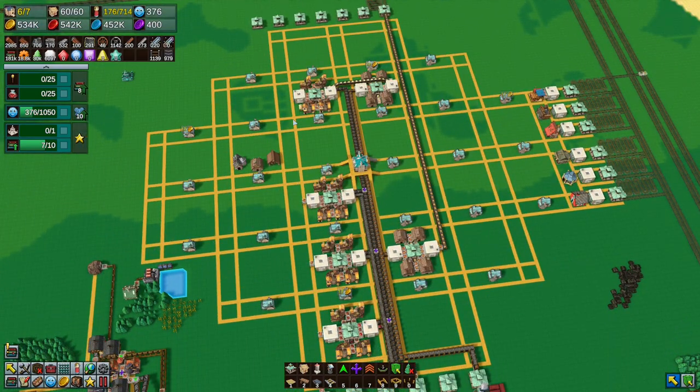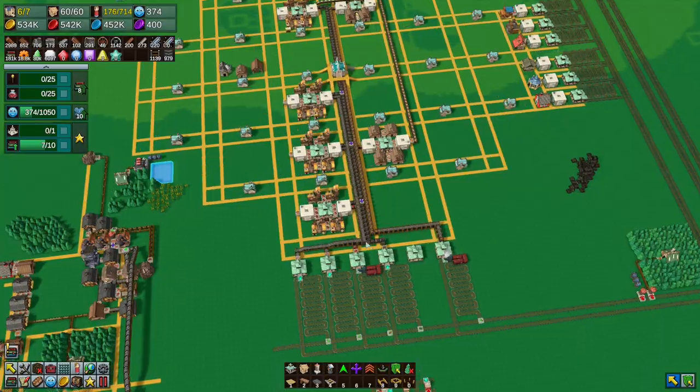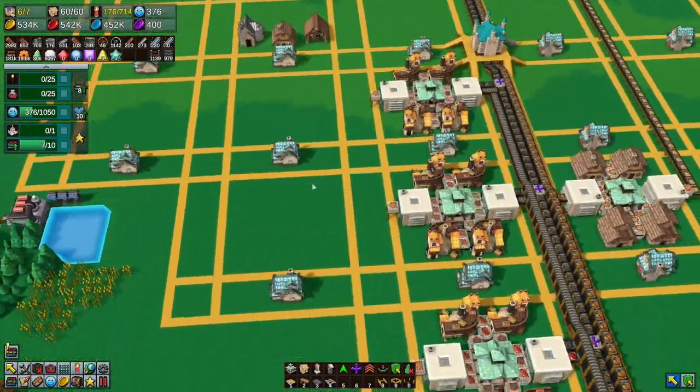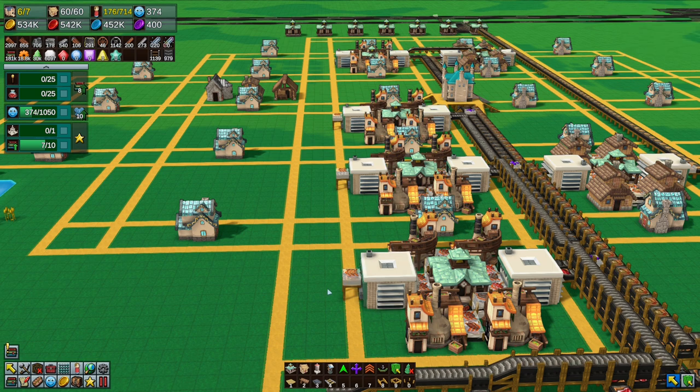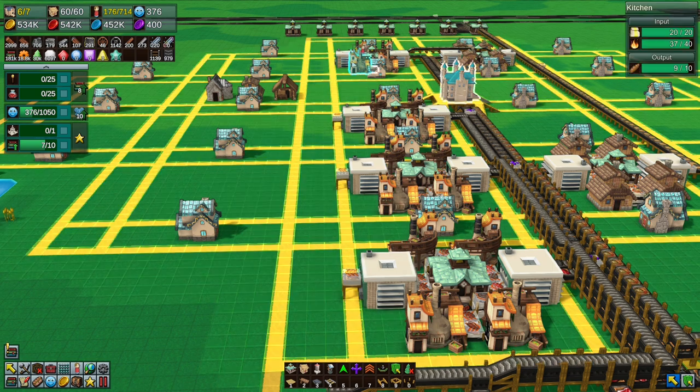We'll just sell it and then shut down this whole bread maker. Bread dealt with. We want three coming out here, and then we've got space for three more things down there - I don't know what they're going to be yet, but we'll figure that out.